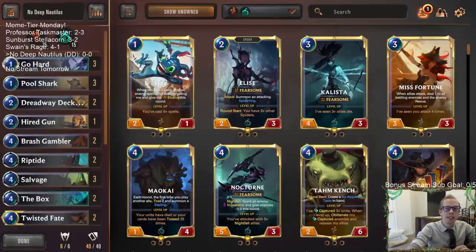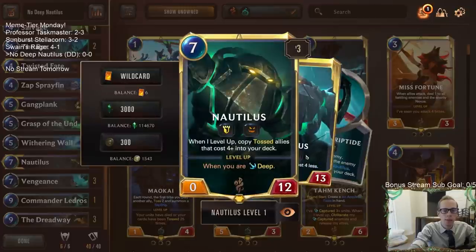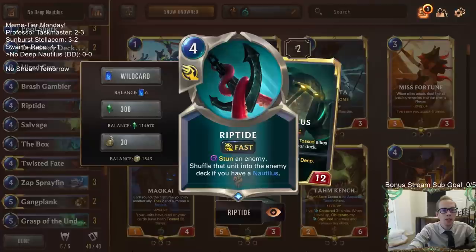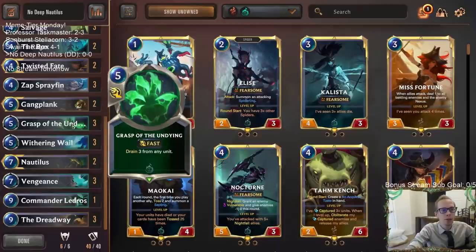Welcome everybody on Twitch chat and YouTube for some No Deep Nautilus. This is going to be a control deck with Shadow Isles and Bilgewater that has Nautilus in it but no other Deep cards. The point of Nautilus here is to be a good card against field-of-rush decks with 10/10s, since Nautilus is huge being an 0/12 with Tough. We're hopefully going to go Deep just by drawing lots of cards, maybe turning Nautilus into a 13/13.